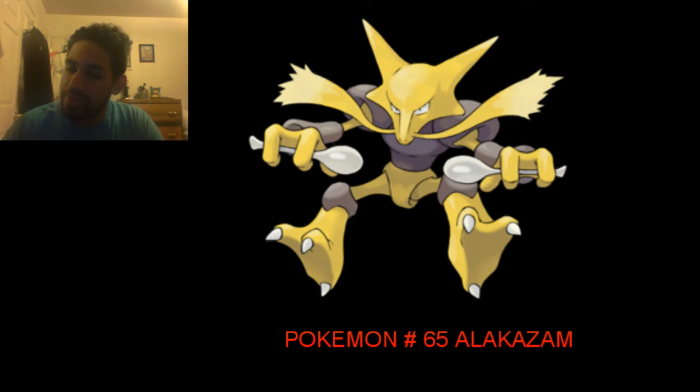Alakazam is OU, which means Overused. Alakazam and its Mega Evolution both have excellent Special Attacks that couple with a fantastic Speed tier, which allows it to function effectively as a wall breaker, revenge killer, and late-game sweeper. Both also have access to stellar abilities in Magic Guard and Trace respectively.